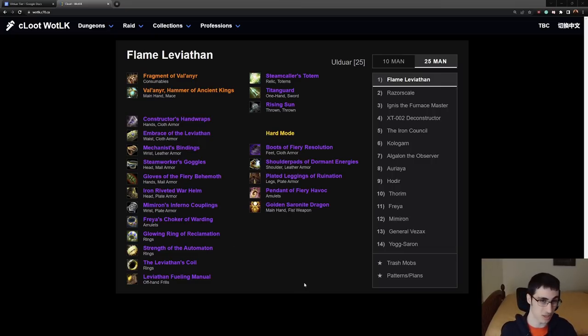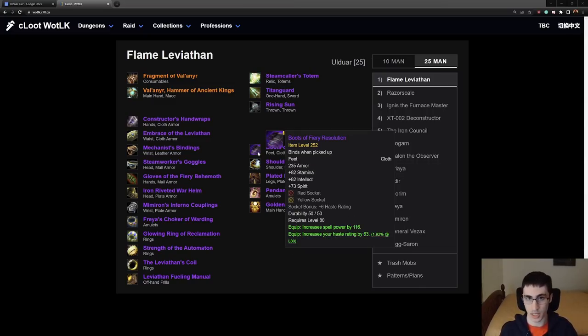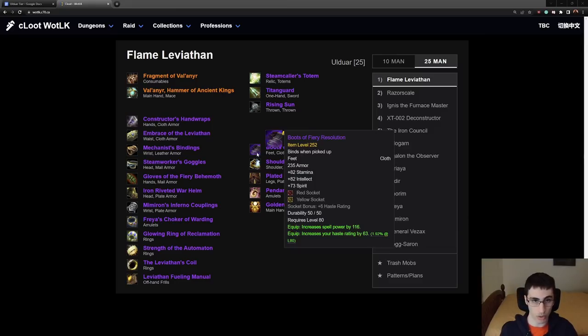What's important is going to be items that are best in slot and then the hard mode items. I do want to mention the Steam Collar's Totem — it increases the base amount healed by your Chain Heal, and that is BIS for Resto Shaman. Up next we have Boots of Fiery Resolution — these are 252 boots, very good. They are going to be best in slot for quite a few classes: Demo, Affliction, Resto, Discipline, Holy Priest, Arcane, and Shadow Priest.